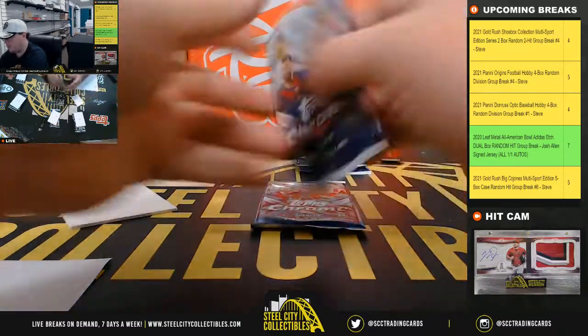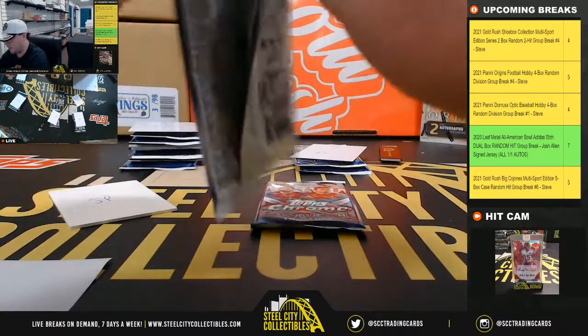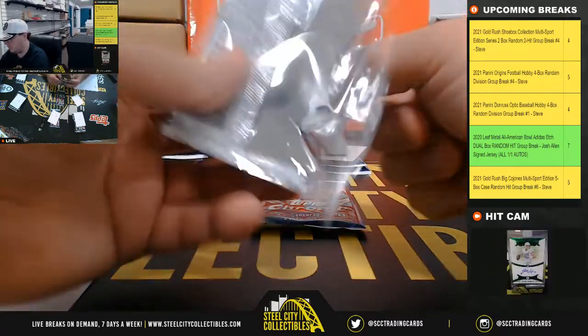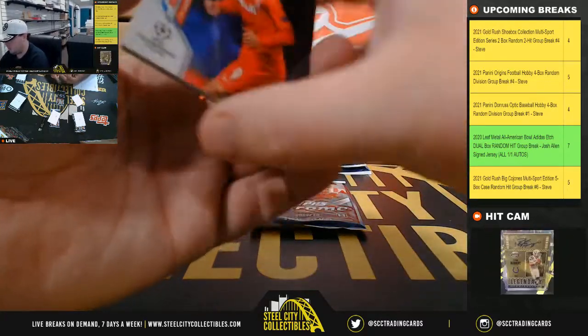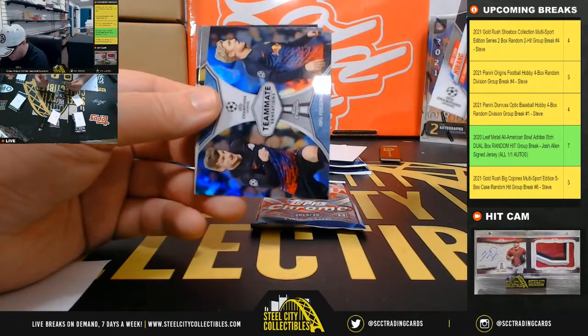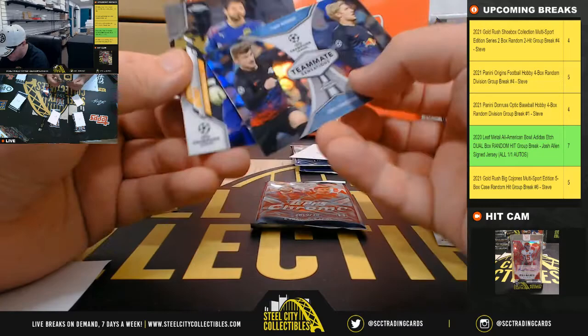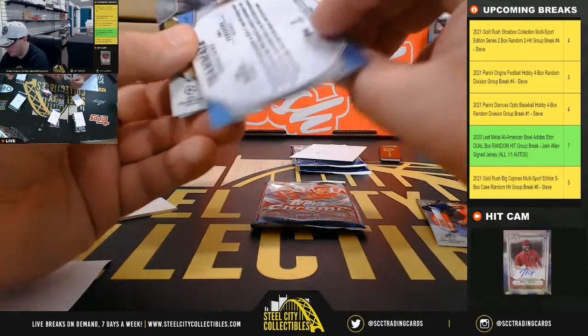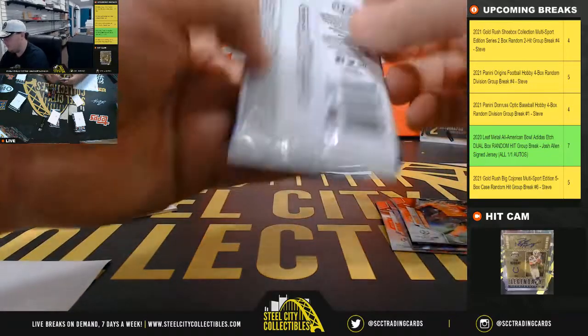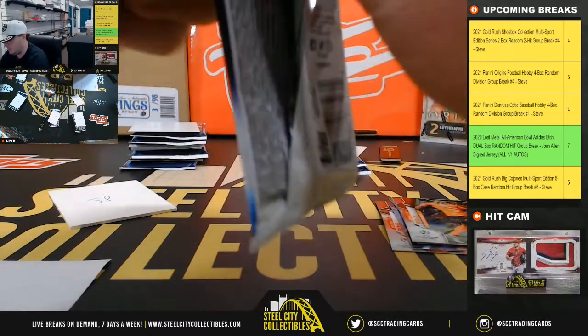So James with packs 1 and 10. Good luck everybody. We've got Teammate Sensations — Timo Werner and Emile Forsberg. And that's your second pack there for James.